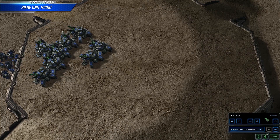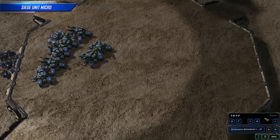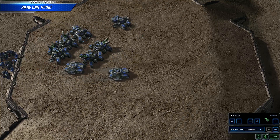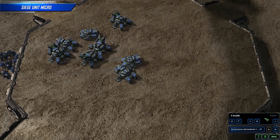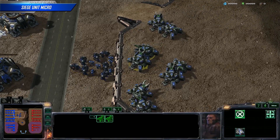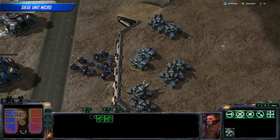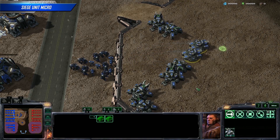Leapfrogging is an important skill for Terran. It involves moving tanks or widow mines from the back line to the front line, using the tanks or widow mines that used to be in front to cover for them, and slowly pushing across the map or battle. Without this trick, the player has to wait until the siege tank gets into position before sieging up again, wasting valuable time that could be used to do something more productive.